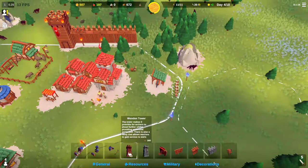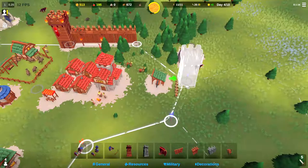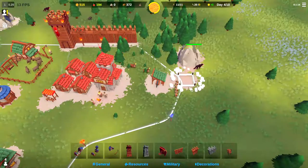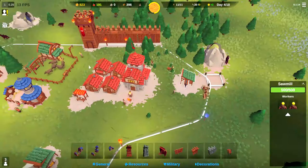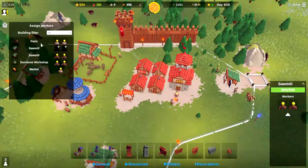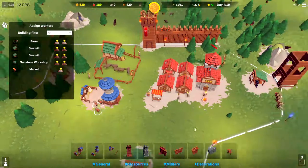I want to finish this through so we get a good idea of the play mechanics, the game mechanics, whatever you want to call it. So let's go ahead and start and get ready for this next attack. Looks like they're going to be coming from this direction. We're going to drop ourselves a tower right there. Let's also make sure we've got workers full up — this sawmill needs some workers, and we've got some archers training as well.